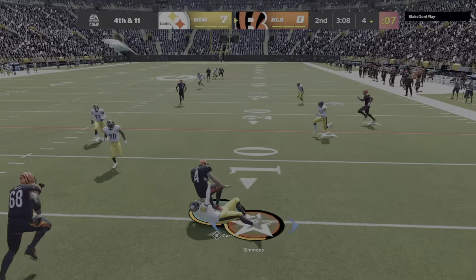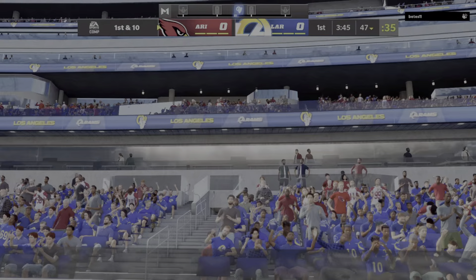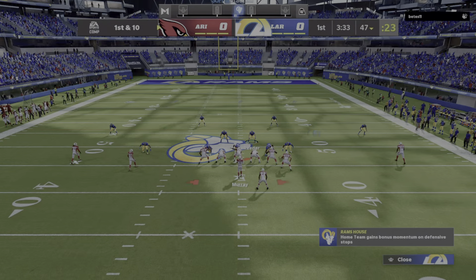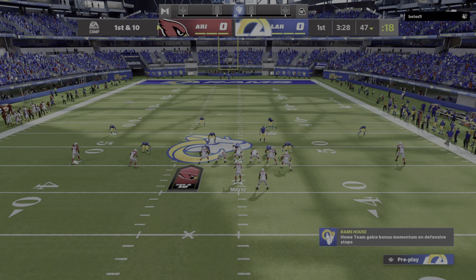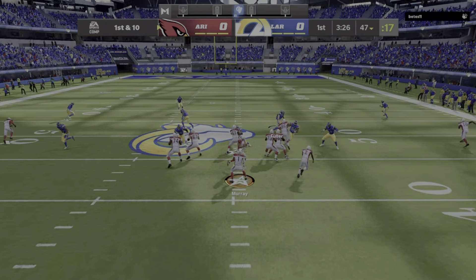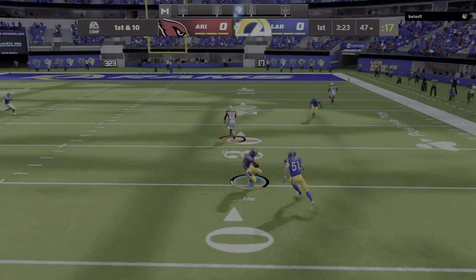A big thing — when someone motions, a lot of people don't know you need to re-read over top and re-apply inside shade, or they won't do it. Another thing: if the player guarding the guy who is motioning doesn't move, you need to click on him and click off real quick and he'll start spreading to follow him. This is the three-four defense with the cloud flat and the hard flats.